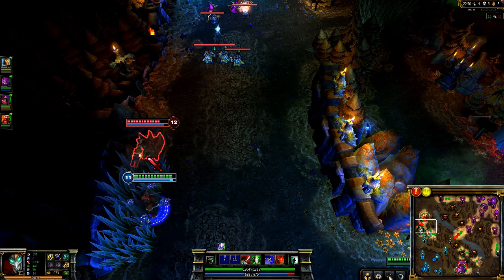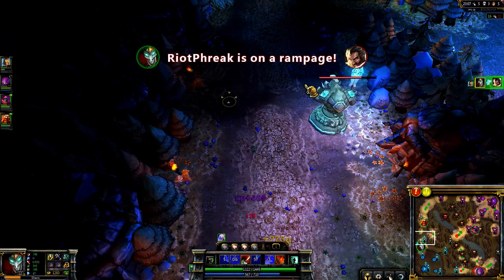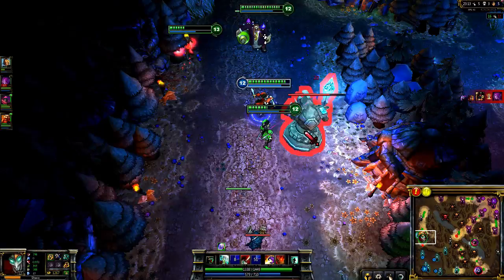Shaco has a ton of ganking potential throughout the mid-game because he's so slippery. I see Graves fighting near the top lane, so I Deceive over the wall and lay a trap in the brush. He flashes away, saving him from the fear of Jack in the Box, but I keep chasing. Boots of Mobility kick in and I catch up with Deceive and a critical strike in his back for the kill. Before retreating back up, I stop and send my Hallucinate clone in first, so it tanks all the damage of the turret.